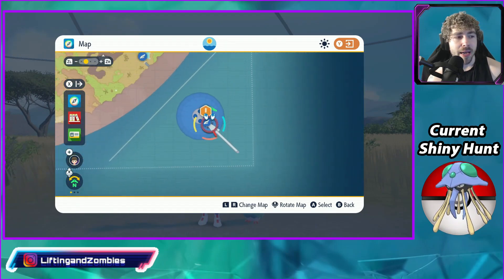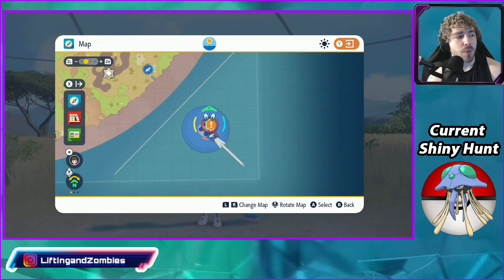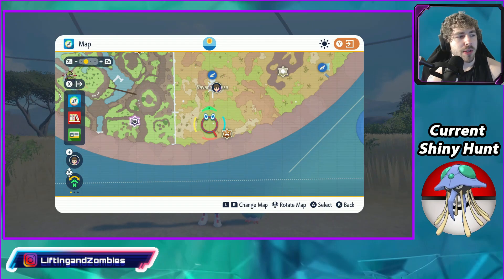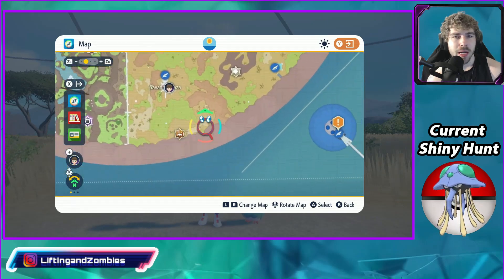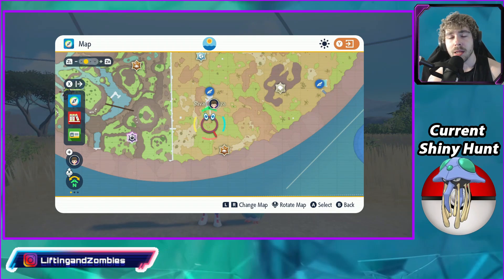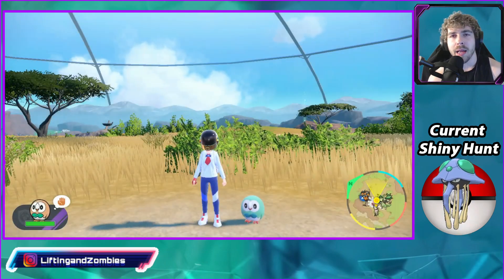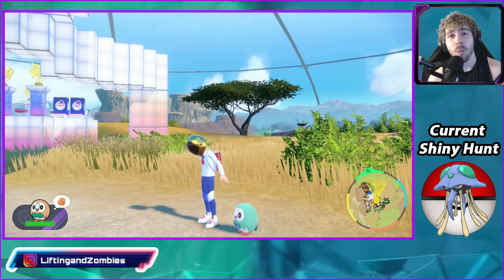From the entrance of the Blueberry Academy, we are going all the way to the left of the Savannah biome. Pretty much all of this bottom-left area is where Rowlet can spawn. You don't need a sandwich if you're just going for a dex entry, but if you are shiny hunting as quickly as possible, you want to make a shiny boosted flying type sandwich — not a grass type sandwich, because you'll get a bunch of Deerling spawns.